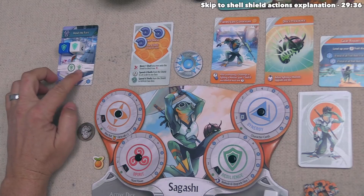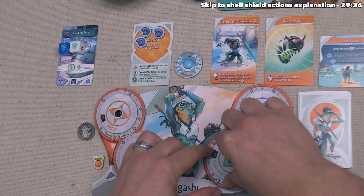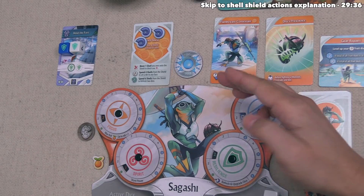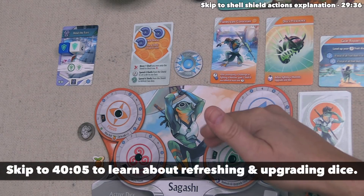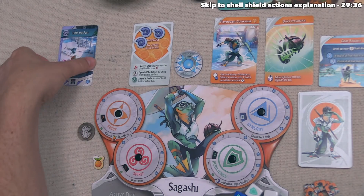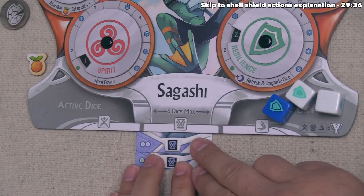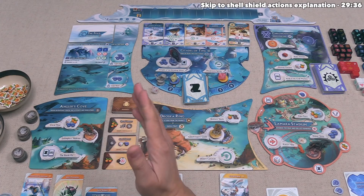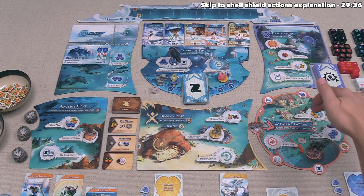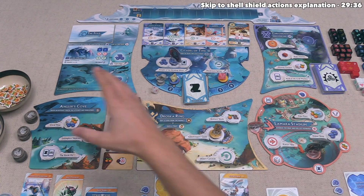We gain two resilience, moving from one to two on the dial. Being at resilience two means we can refresh and upgrade two dice at the end of this round. The dice go to our spent pool, and we tuck Hold the Fort under our board — that's our second Chronoseum-type completed challenge. One important note: if we had completed a challenge matched to the arena where the judge is, we would not get a champion board bonus since we performed that challenge at Angler's Cove.